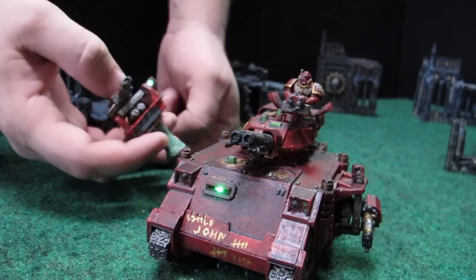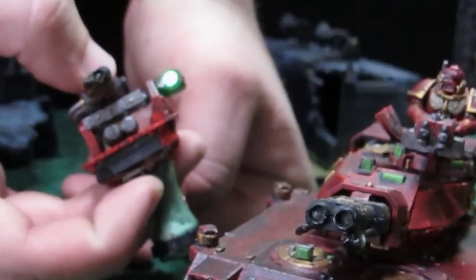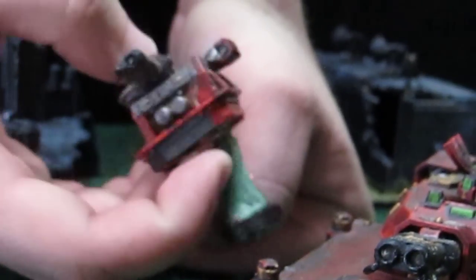To turn these on and off, you simply press and hold the button, wait until it starts flashing between the two, then let go and that'll turn it off. Then you do the same thing to turn it back on.